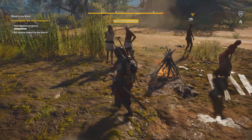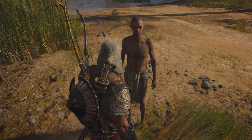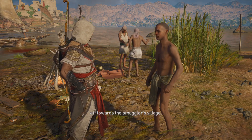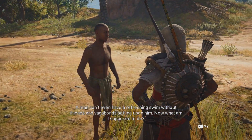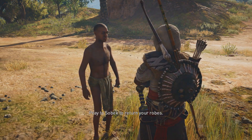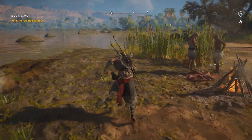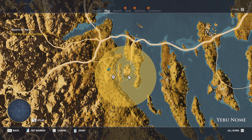Have you seen anything around here by any chance? 'That scallywag made off with my horse.' A horse? Somebody stole your horse. Did they come from the ship? 'Yes. Some rust-haired demon slithered from the river like an otter. Stole Ganymed and rode off towards the smugglers' village. And your clothes?' 'A man cannot even have a refreshing swim without thieves and vagabonds setting upon him. Now what am I supposed to do?' 'Pray to Sobek to return your robes.' Find the red-haired thief. So he's the one who stole the horse and the clothes. Let's have a look - I gotta go to this village over here.